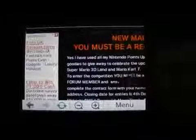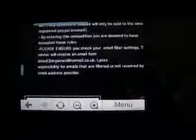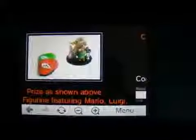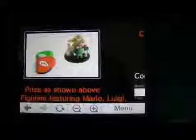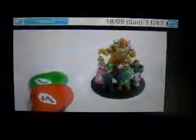Again it says you must be a member of the forum to enter. There's a very easy question on there — I'm not going to read it out. And at the bottom there's the prize: an exclusive Mario figurine set, which has got Mario, Yoshi, Princess, Bowser, Toad, a little pipe, and also a couple of Mario and Luigi game cases as well. I've used up nearly 10,000 Nintendo points from buying my 3DS games and old Wii stuff on this prize, so it's quite a good prize.